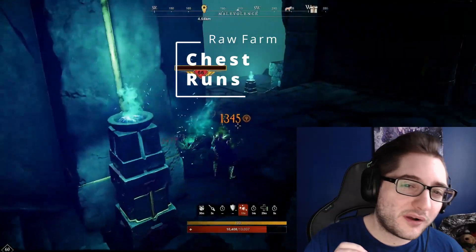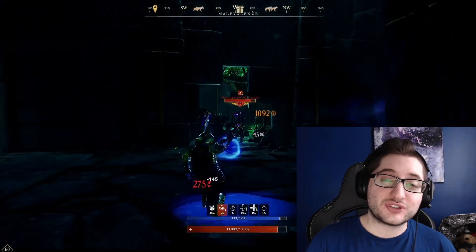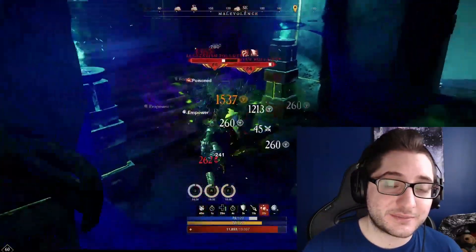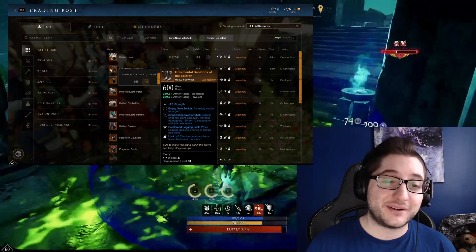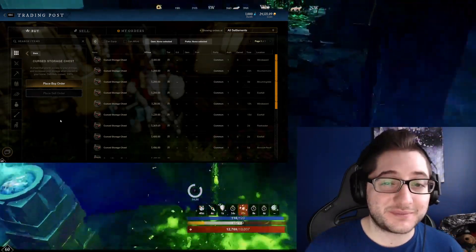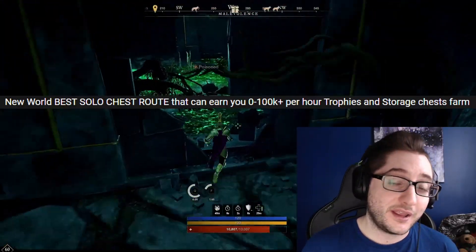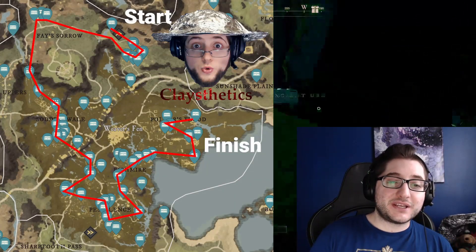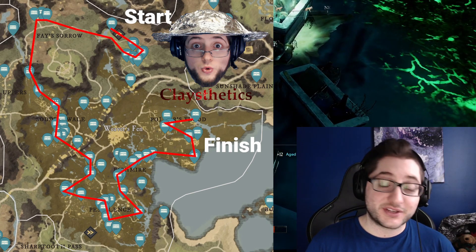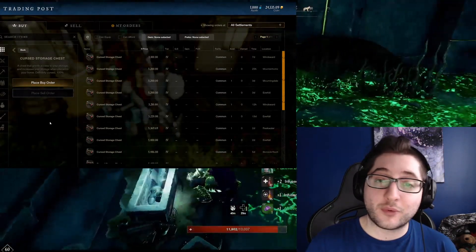Moving into raw farming, we'll start with chest runs — my favorite farm in the entire game because the entry level is so simple and bots can't ruin it. You only need about 33% luck, which is easy by buying 2.8% luck off the market. This lets you farm charms, trophies, and storage chests. The Weavers rotation map takes about 30 minutes with movement speed buffs and gives tier 3 and 4 loot including storage chests, trophies, and charms.